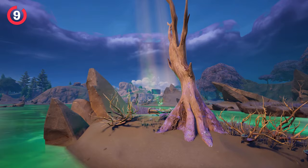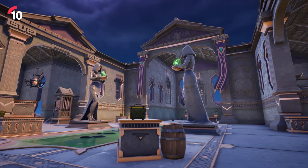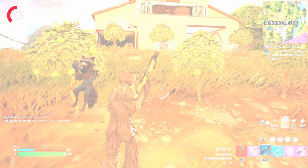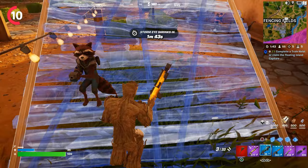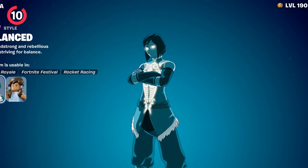The final challenge is probably going to be one of the most difficult for some players, as you will need to actually earn or pick up a victory crown 10 times. Whenever I see somebody with a victory crown in a game I normally try to avoid them, so I'd definitely recommend squading up with some good teammates, getting yourself a win, and getting your own victory crown. Completing this will unlock the final edit style — the balanced version of Korra — which looks pretty sick.